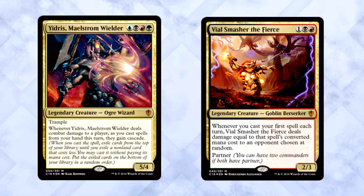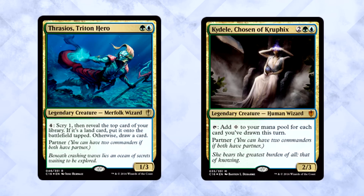The partner commanders in the deck are top-notch — probably my favorite out of any Commander 2016 deck. Vile Smasher the Fierce is a solid inclusion, looking to take advantage of the giant spells you're going to cast once your cascade triggers are online. Easy synergy there. Vile Smasher is the card that works best with Yidris directly.